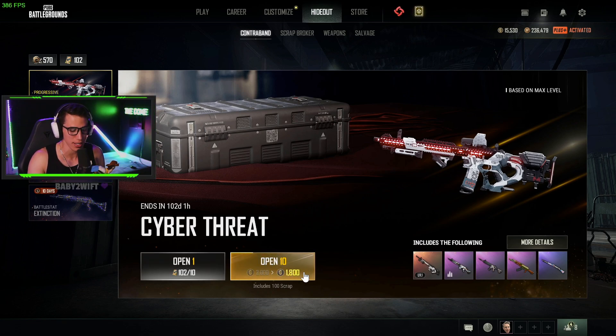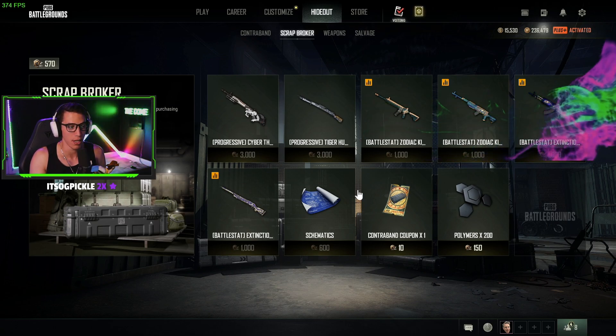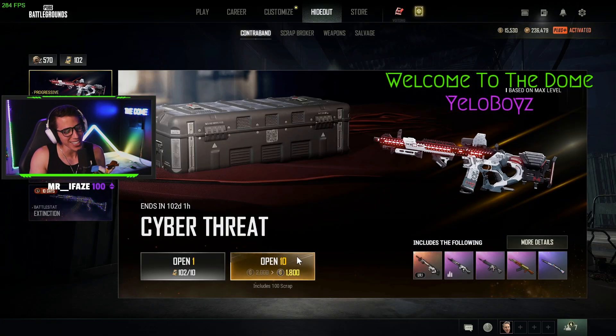It's always 1,800. Why do they say 10%? Oh, maybe because if you open 10 at a time they give you a 10% discount. Also very important to note: if you use contraband coupons to open crates you don't get any scrap. If you use G coin you get 10 scrap per crate, so per 10 you get 100 scrap. That scrap can then be used to buy actual things.